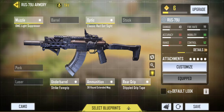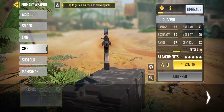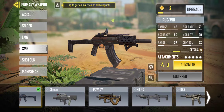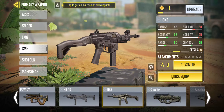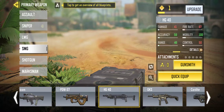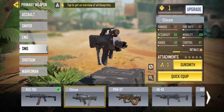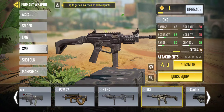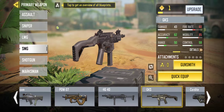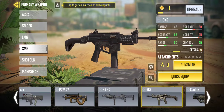Look at that, it's terrible. So let's get an SMG on that boy. Like a good SMG with high damage. 43 is the most so far. Okay, we're going to do this one — range, good accuracy, mobility, control.